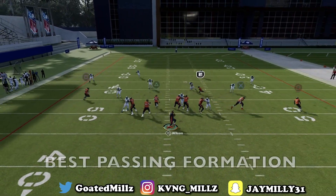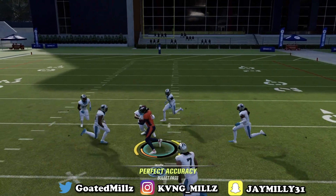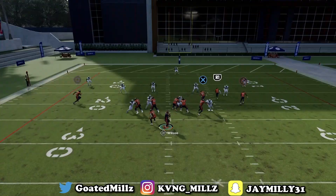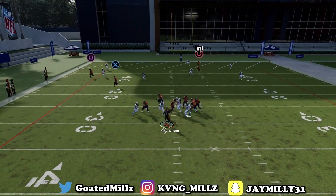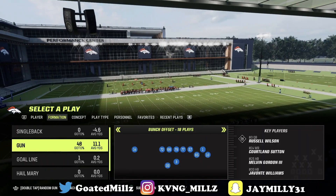Bunch offset is one of the best formations in the game to pass the ball out of. You could throw crazy corner routes and also attack the middle of the field. If you stay to the end of the video, I will show you a one-play touchdown out of this formation.